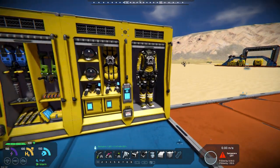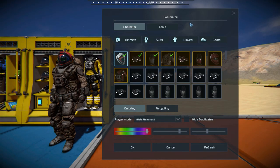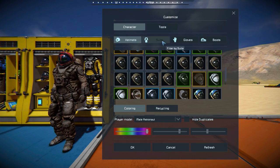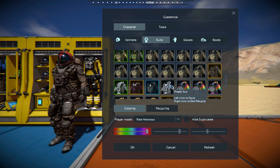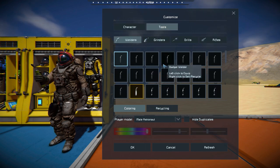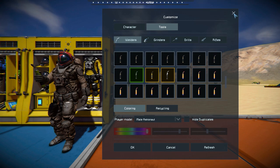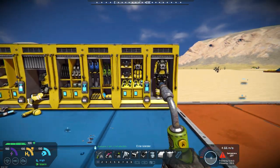If we come down here to the suit locker and you just hit F, it takes you right in there. You can choose your helmets, you can choose what suits you want — like your leopard suit or your policeman suit. You can change your gloves and your boots, and you can change your tools if you've got different tools you want to use. So you can do all of that right here at the locker instead of having to go find the medical bay.